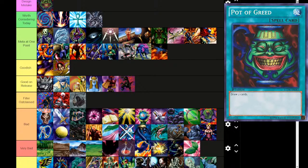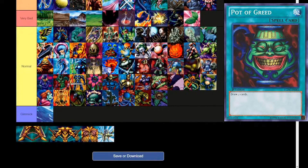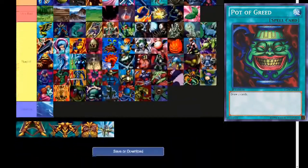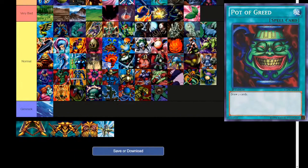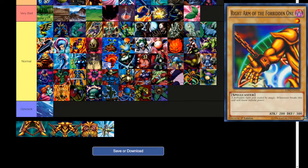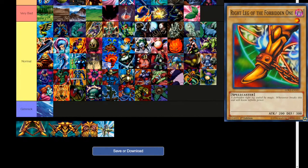Monster Reborn has additional potential since it can also be used to disrupt your opponent's graveyard — same thing with Transmigration Prophecy much later. And then the next five cards — the Exodia pieces: Right Leg of the Forbidden One, Left Leg of the Forbidden One, Right Arm of the Forbidden One, Left Arm of the Forbidden One, and Exodia the Forbidden One. Dark attribute, level 1, spellcaster. 'The forbidden right leg sealed by magic. Whosoever breaks the seal will know infinite power.' 200 attack, 300 defense.